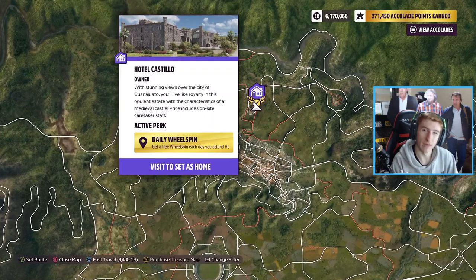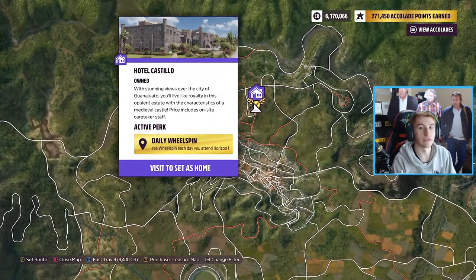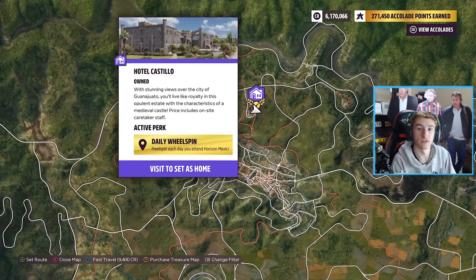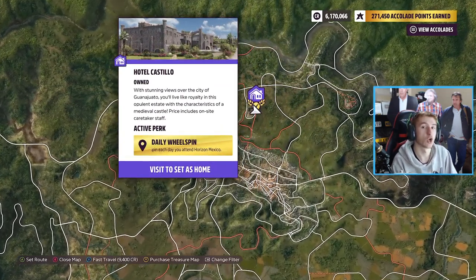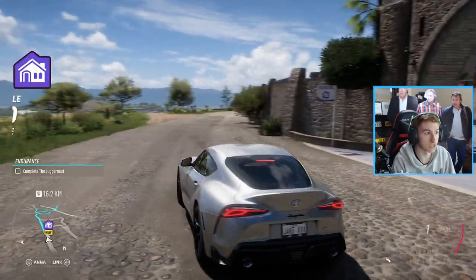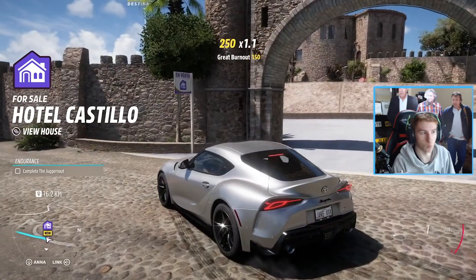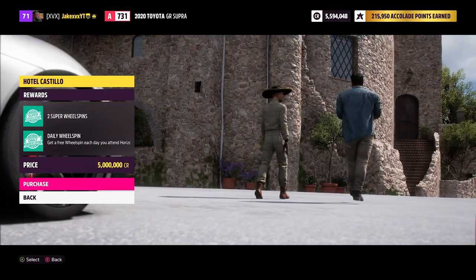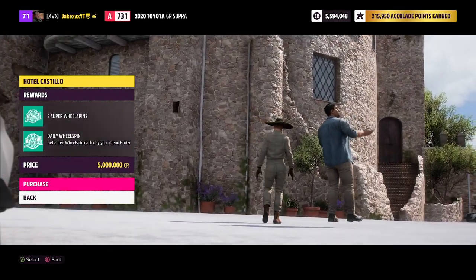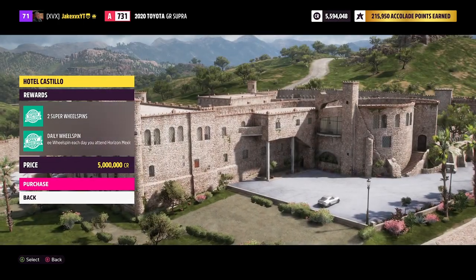Next up is one of my favorites — Hotel Castillo. This one costs five million credits, making it the most expensive house in the game. It comes with the perk which gives you a daily wheel spin every time you play Horizon. You also get two super wheel spins when you buy the house. It's more like a hotel rather than a house — this is a big investment.